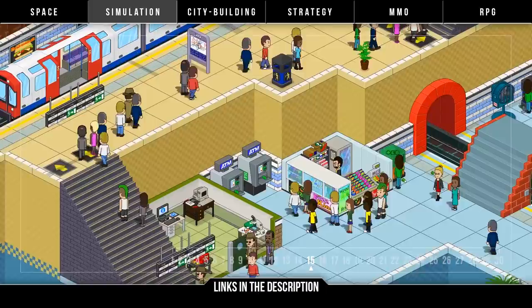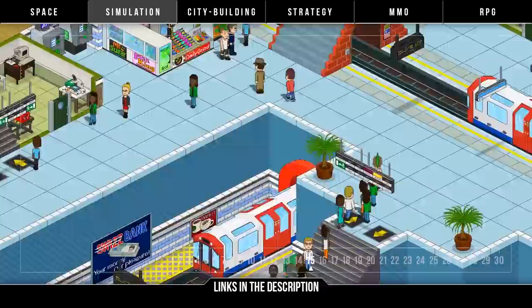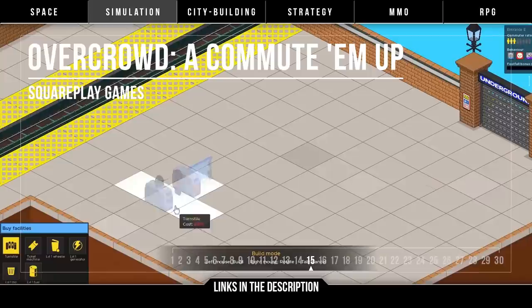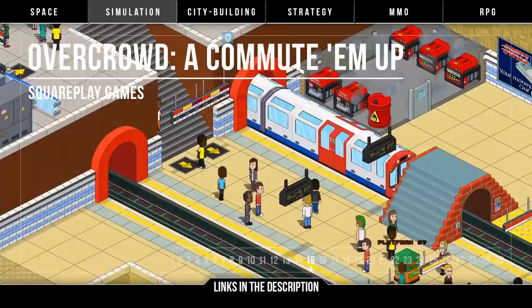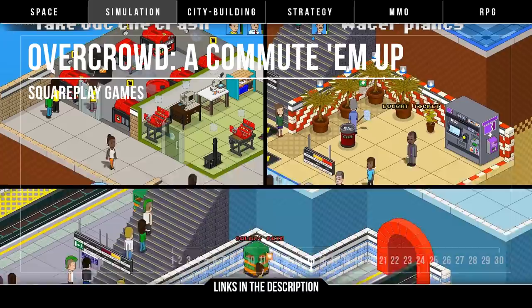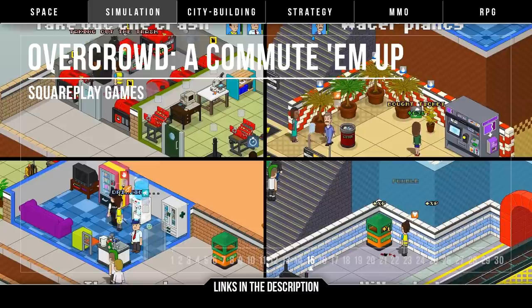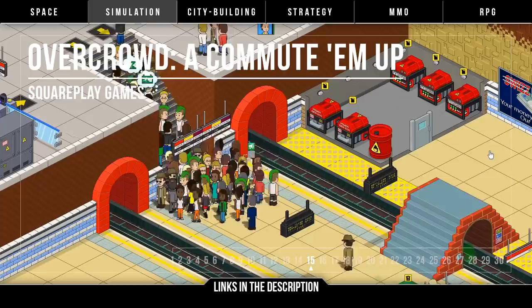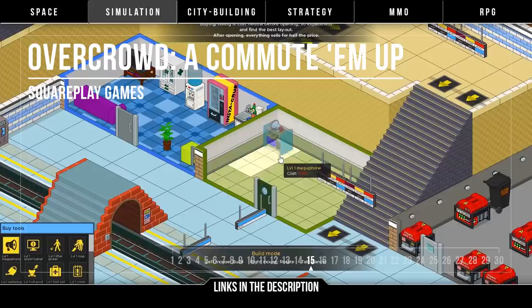Now, not about trains but train stations — it's Overcrowd: A Commute-Em-Up by Squareplay Games. A train station management sim where it's not about the trains, but about the people getting in and out of them, set in the London Underground. You get a procedural map where you'll have to build rooms, set up facilities, hire staff, keep people happy, deal with crime, and turn a profit. The game looks to have a lot of character, but a lot could go wrong if it's not balanced, optimized, and bug-free — a concern for early access indie simulation games. Scheduling an early 2019 early access release on Steam, Overcrowd will be playable soon.